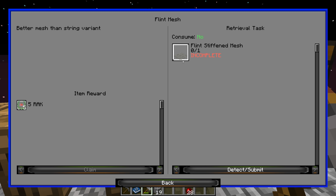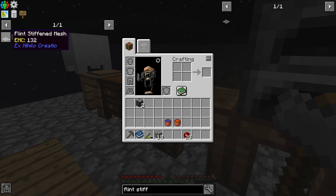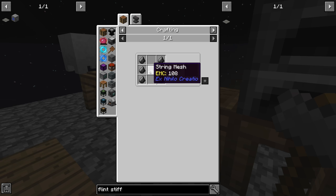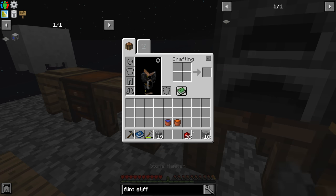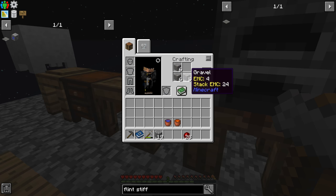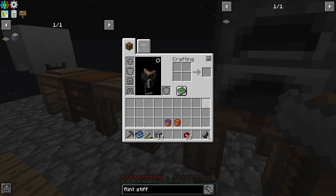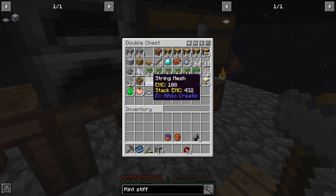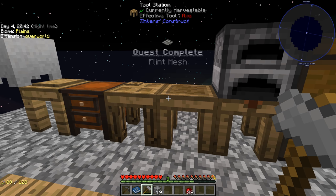Looking ahead, there's a quest to make one flint stiffened mesh for 5 RAK. The recipe is 6 flint plus a string mesh. I made some compressed gravel — we have 18 of those — and if you put three compressed gravel into the crafting grid you get flint, which is faster than punching gravel and hoping. So that gives us the 6 flint we need, and combined with a string mesh we craft the flint stiffened mesh.